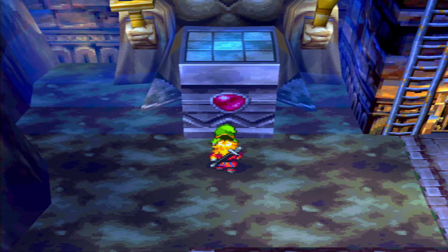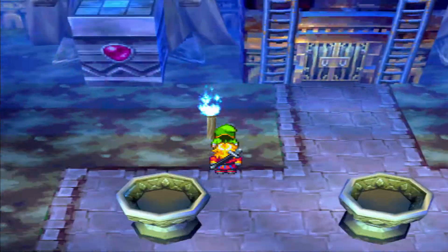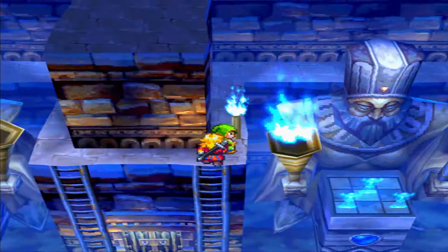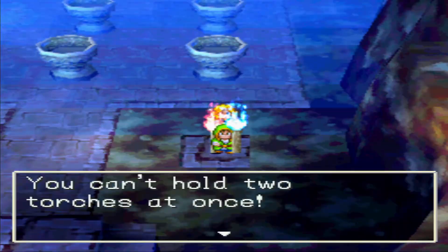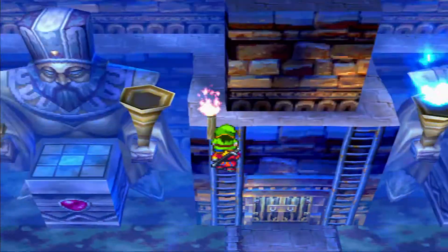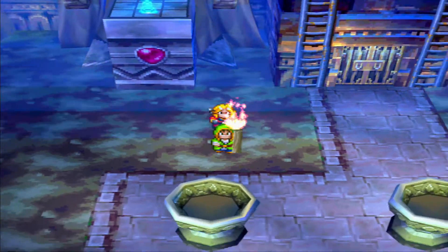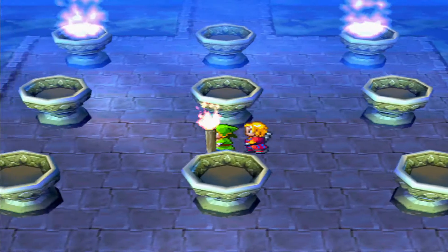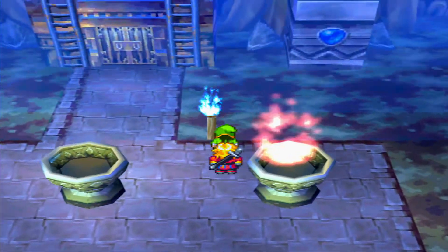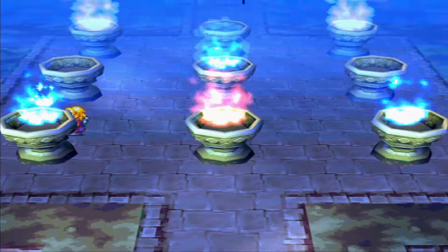So all these ones need to be lit with the red one, and all these ones need to be lit with the blue one. I light this one, then go over here and light this one, then light the very bottom one, and put this torch back down here. The pattern for this one is the very bottom two in the middle.